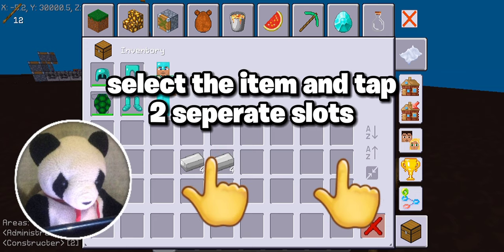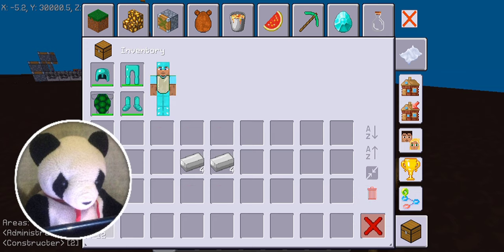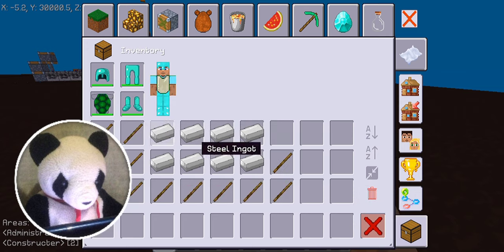Let me just show you with two little pictures — like that. Now you can fill up your inventory very quickly.